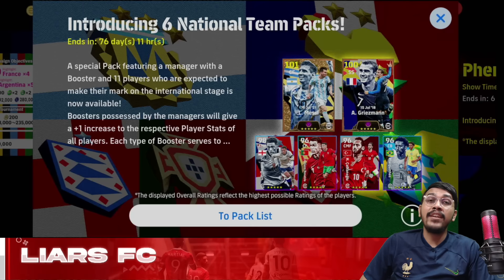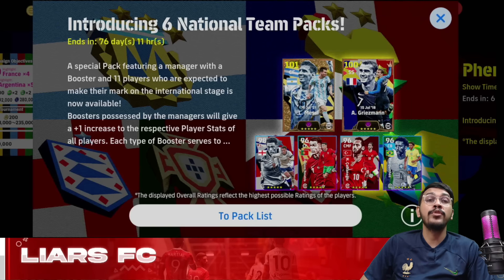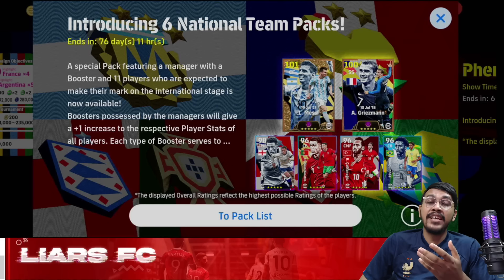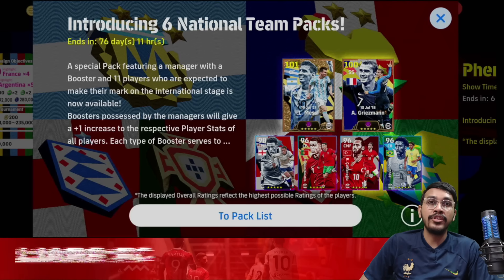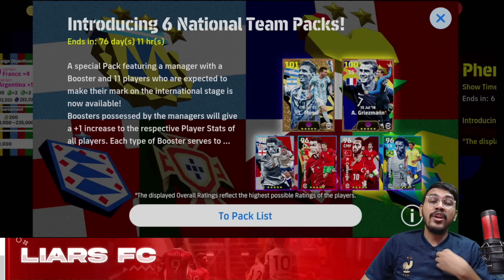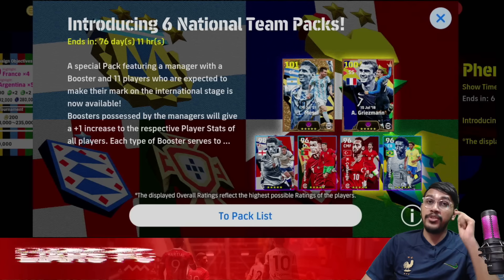Today Konami introduced Season 7 in eFootball 24, and on this occasion Konami introduced 6 national packs. By looking at these 6 national packs, there is one question on everyone's mind: which national pack is best to spend your eFootball coins on? Don't worry — I'm here to help you choose the best manager pack that suits you perfectly.